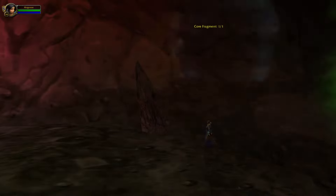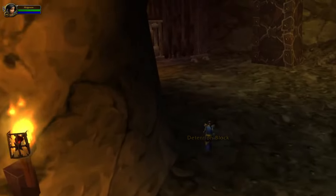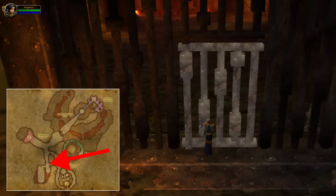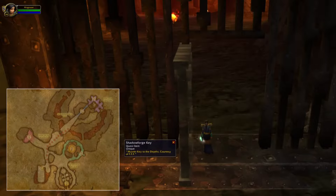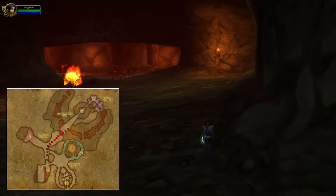I'll now show you a way to get to this location by yourself. You'll need the Shadowforge key, and you'll also need some invisibility potions. If you play a Druid or a Rogue, then you don't need these potions. But you do need the Shadowforge key to unlock these doors. If you don't know how to get it, I've left a link in the description.